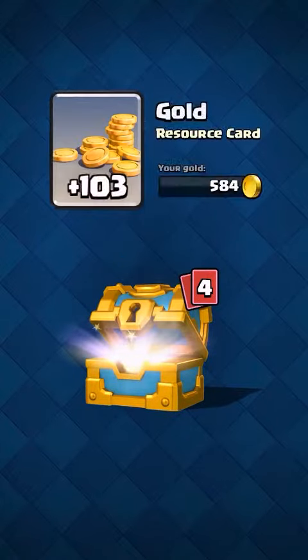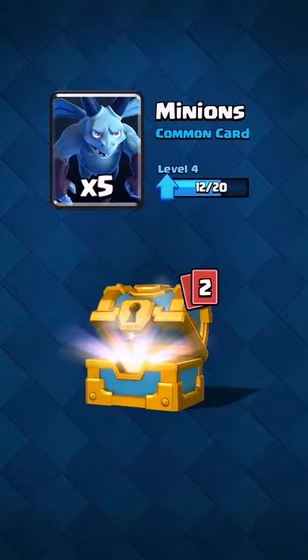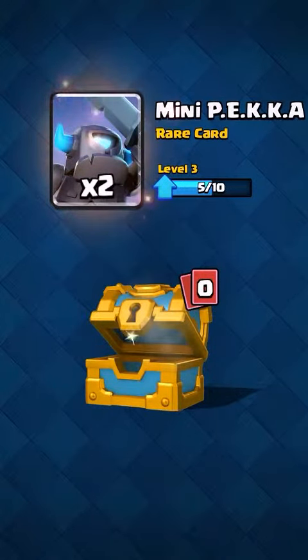Now let's open the final chest. We've got a bunch of gold, we've got some arrows, minions, bombers, and two mini P.E.K.K.As.